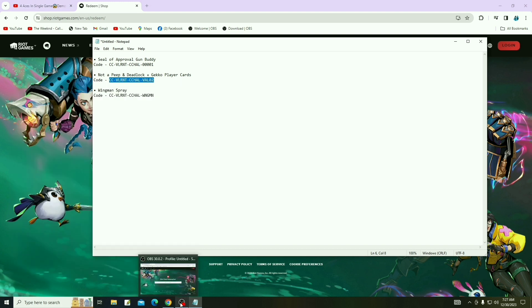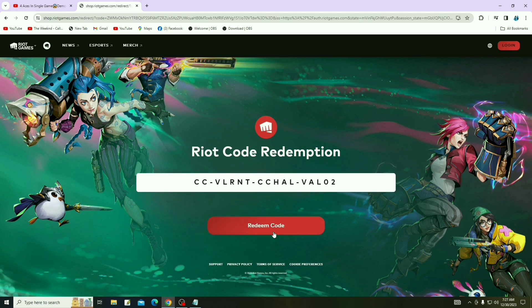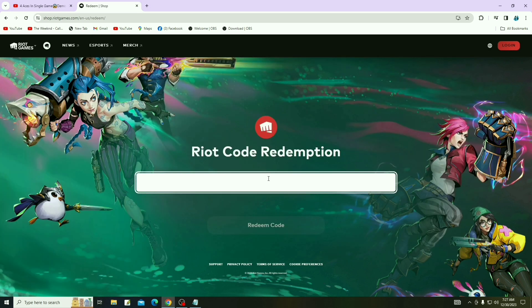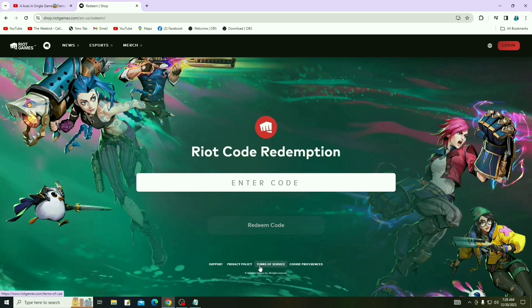Copy the second code, go to the same site, and paste it in the same site and redeem the code. After that, go to the description and copy the third one. The third code is for the Wingman spray — copy and paste it in the redemption site and you will get the Wingman spray.